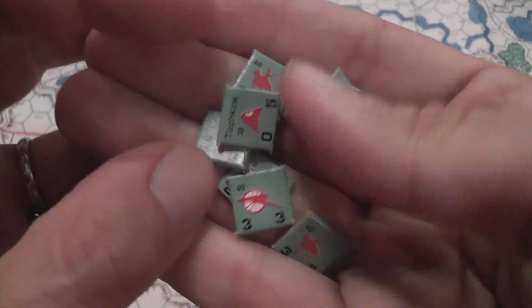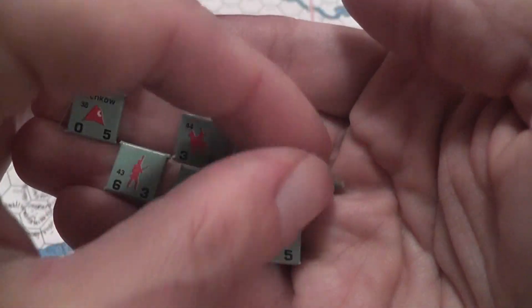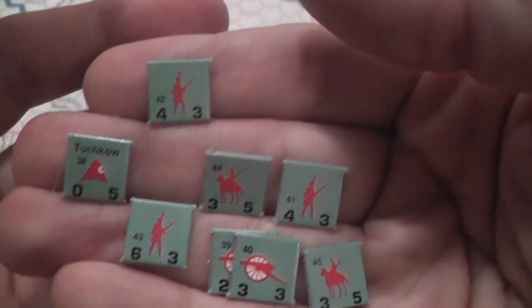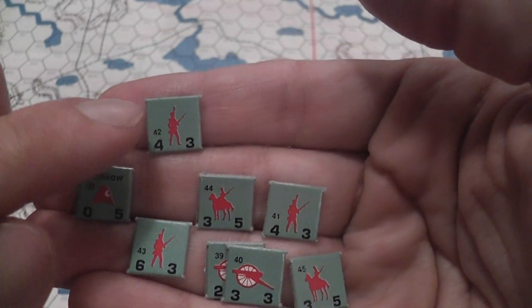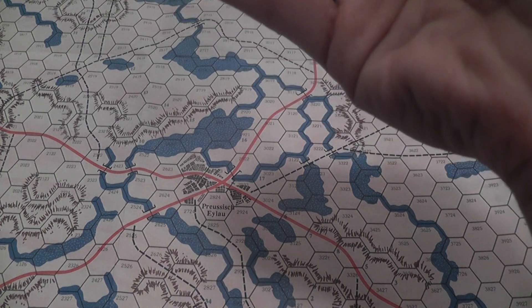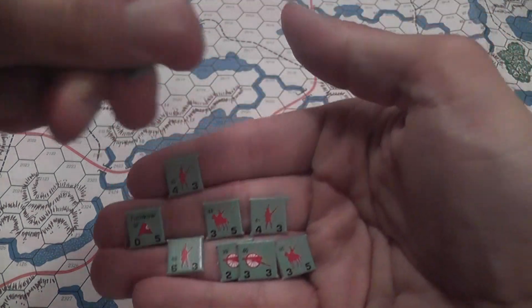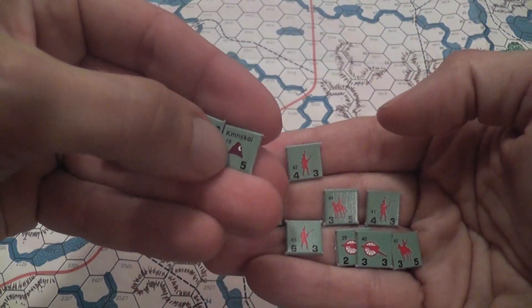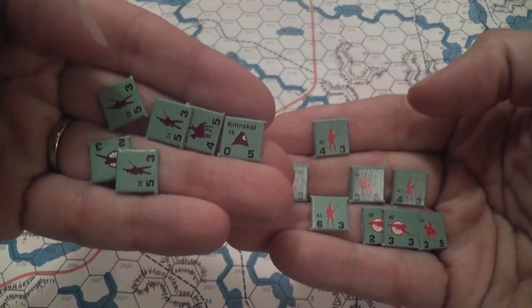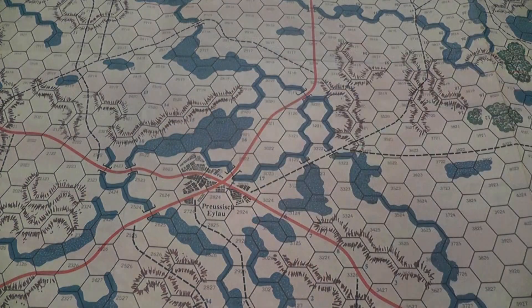The units are represented by counters — nothing that will win a beauty contest, but they work and do what they need to do. You have silhouettes that tell you the type of unit: infantry, cavalry, artillery, and leaders. Units are also marked by color, which may be a problem for the color blind — you may want to mark your units differently. They're marked by colors as belonging to certain formations controlled by certain leaders. This leader controls all of these guys and that leader controls all of those guys.